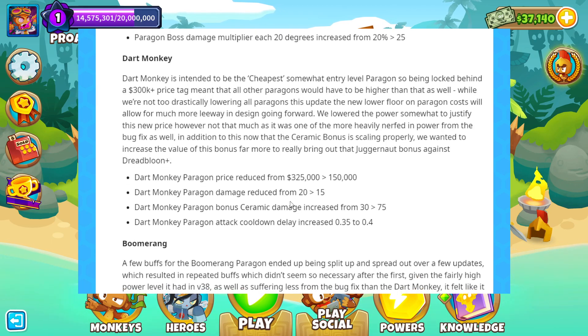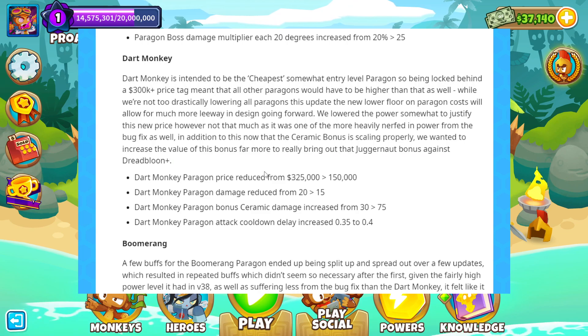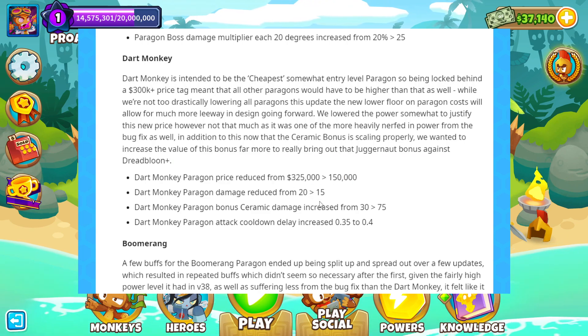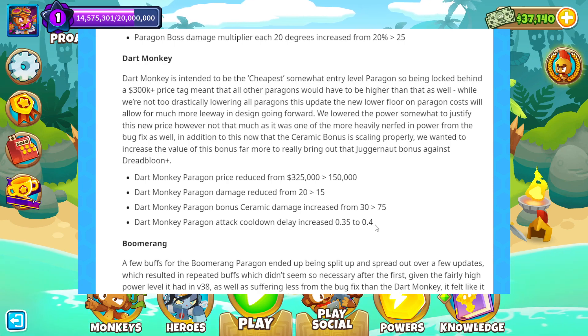Dart Monkey. The Dart Monkey is intended to be the cheapest, entry-level Paragon. Being locked behind a 300,000 price tag meant all other Paragons had to be higher. While not drastically lowering all Paragons this update, the new lower floor will allow more design leeway going forward. Price reduced from 325k to 150k. Damage reduced from 20 to 15. Ceramic damage increased from 30 to 75. Attack cooldown increased from 0.35 to 0.4 seconds. They've also nerfed the Dart Monkey against Dreadblood.